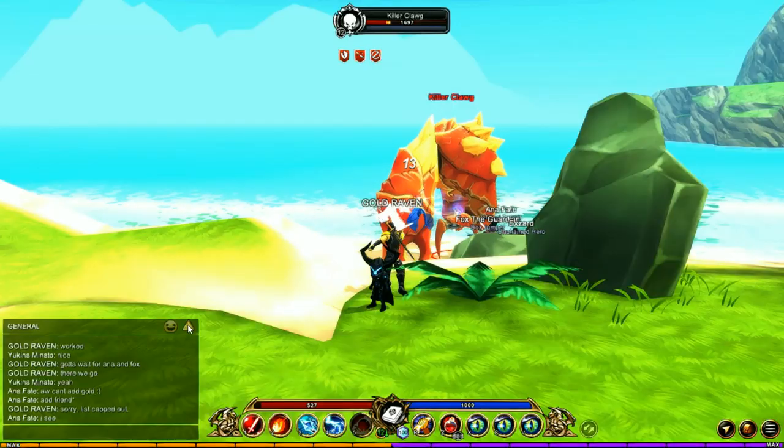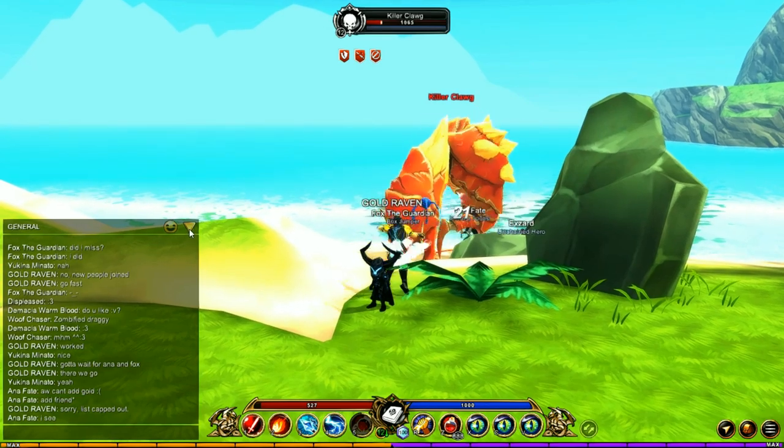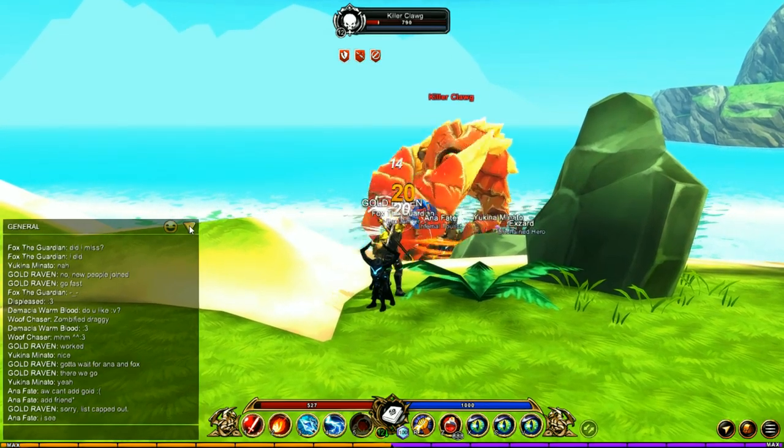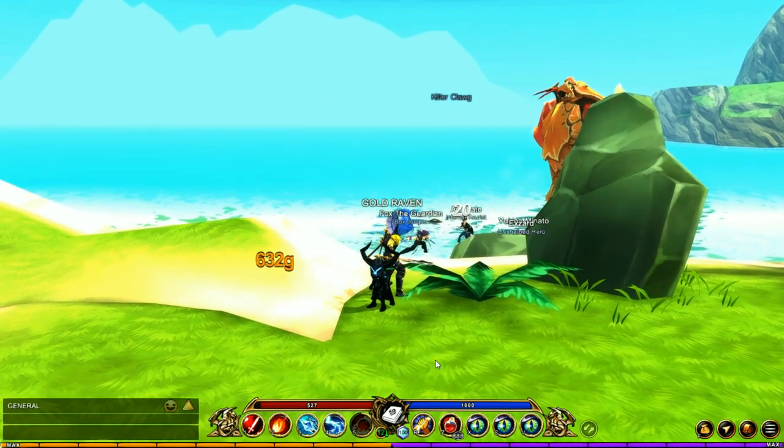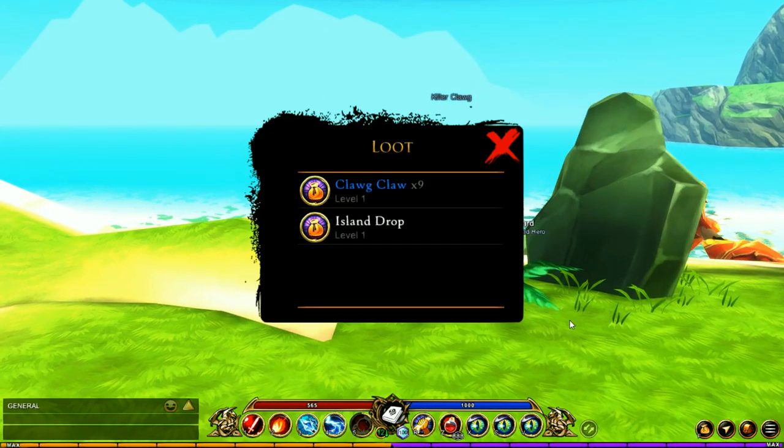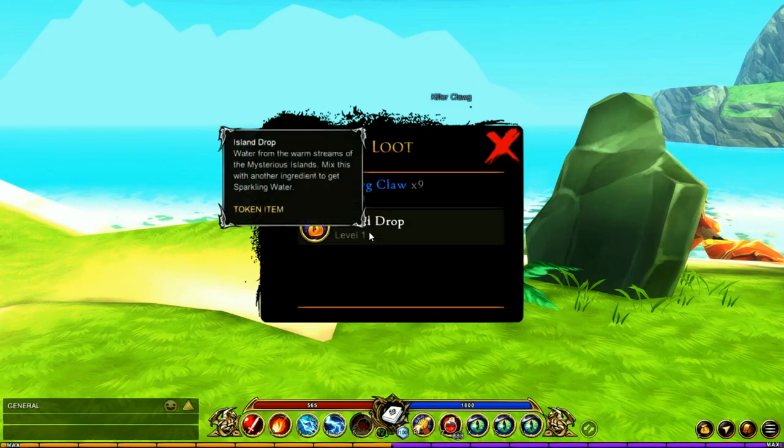Now you're heading for the Sparkling Water. First, go to Pointless Isle — it's going to take a while because you need to kill the Killer Clog, and he takes about 15 minutes to spawn. If you kill him and get lucky, you're going to get the Island Drop.